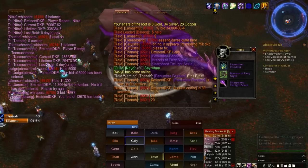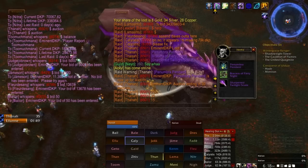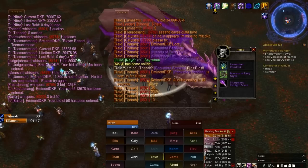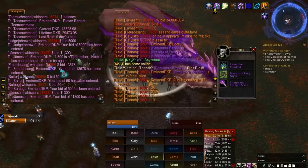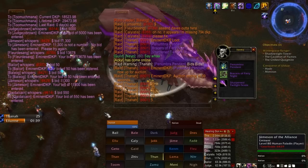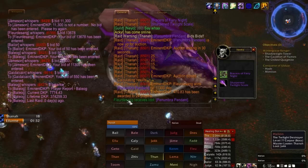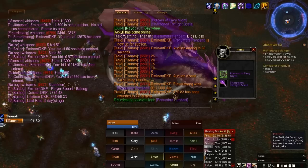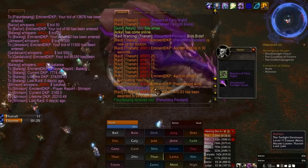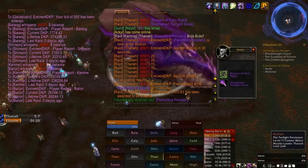A couple of bids are coming in already. Looks like Judge has bid 5,000. Jameson tried to bid 11,300, but Kama is not a valid character in this particular mod, so I asked him to resubmit the bid. Once the auction concludes, the winner is announced as Fleur de Sang for 11,300 DKP. He is awarded the item, and this amount of DKP is awarded to everybody in the raid — this is the total cost divided by the number of raiders. So 11,300 divided by 24 equals 470.83.